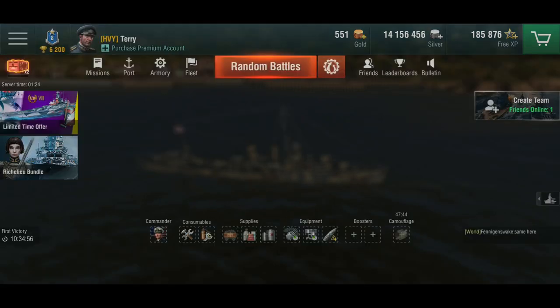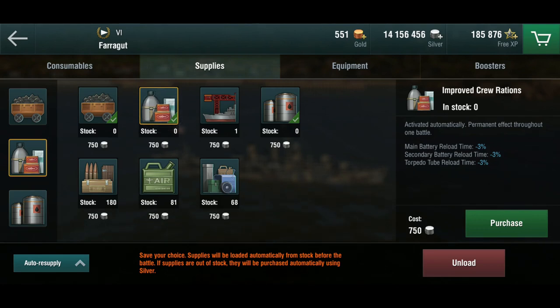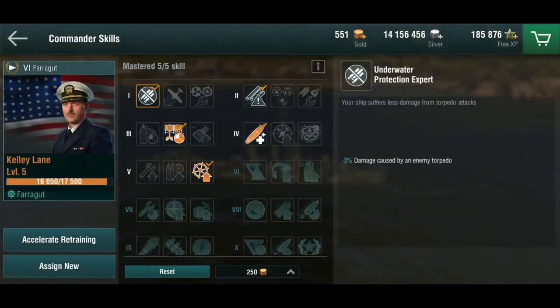For supplies I'm running high-grade coal to push surface detection down even further, crew rations mainly for torpedo reload, and diesel for ship speed and traverse. My commander is almost fully trained — he'll get there.